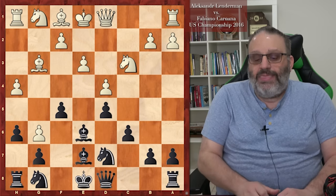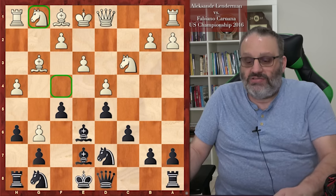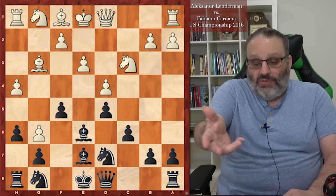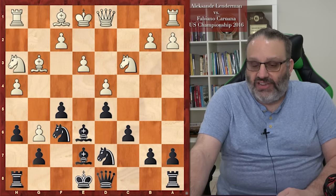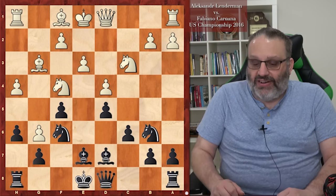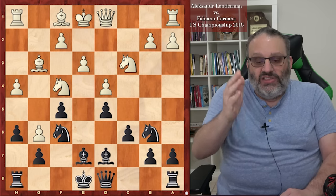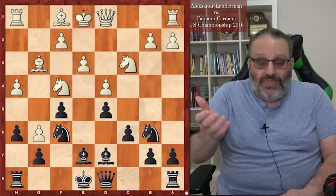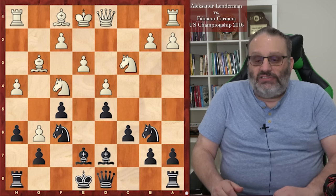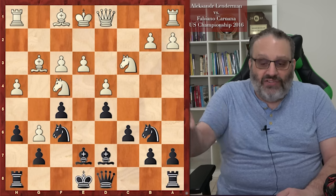Lenderman played Bishop G3 — which the commentator said was a mistake. The reason for Bishop G3 is the knight wants to go to F4 to protect the G pawn, gain a tempo on the bishop, and F4 is a good square for the knight. So Knight F6, Knight H3, Knight B6, since the bishop will get attacked — and it did — Knight F4. His bishop went back to D7. By declining the pawn sacrifice, Fabi keeps the kingside closed, so he can safely castle kingside and use the E4 square for his knight.